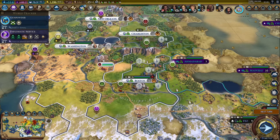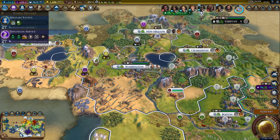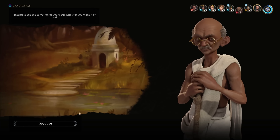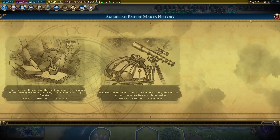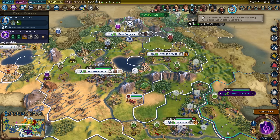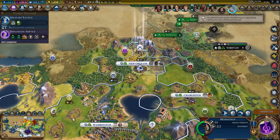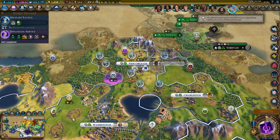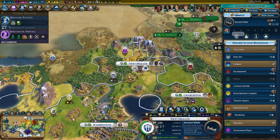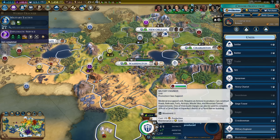One more crossbowman and we're almost ready. Switch research to something else and we'll get gunpowder on the next turn. Gandhi is not impressed. There it is - we got gunpowder, and also diplomatic service. So now we can finish the industrial zones. There's the musketman that finished on this exact turn - we'll get the workshop. Washington needs a dam - wait, didn't it build one already? Oh, it would be a second dam.